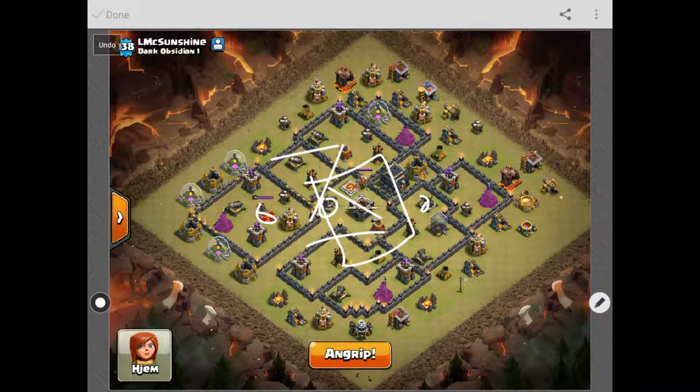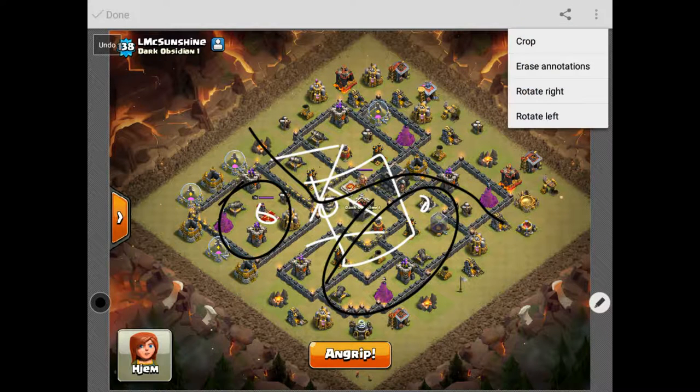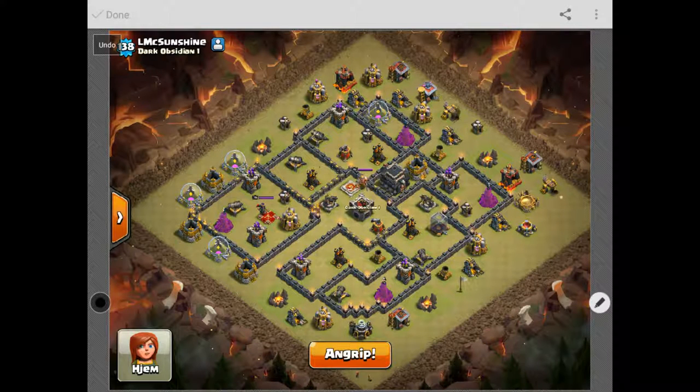I'm going to plan for the dragons to take out about this much of the base without help. As I start coming into that air defense, I'll have the loons coming in for this section, and I'll let my heroes handle the rest. The biggest key factors with these kind of raids: you want to see if you can get two air defenses zap quaked pretty easily, then access the others. You want to make sure you get that queen down, but with the air sweepers in this particular design, I would avoid the queen with dragons and just use your heroes.